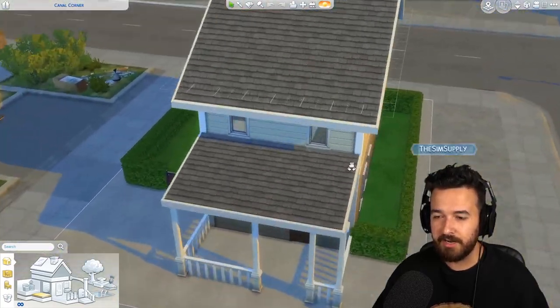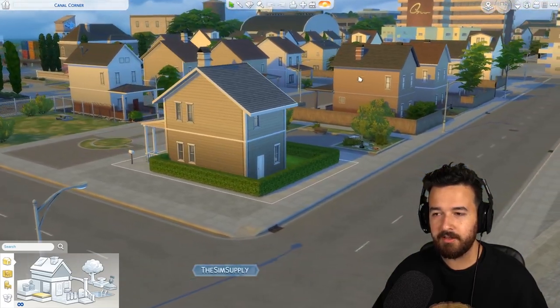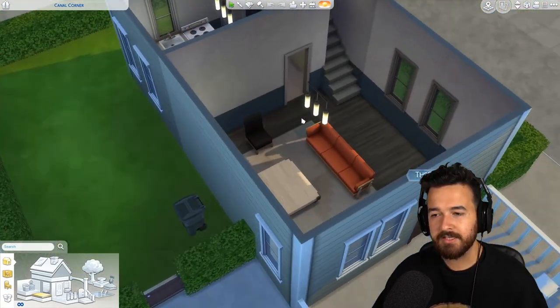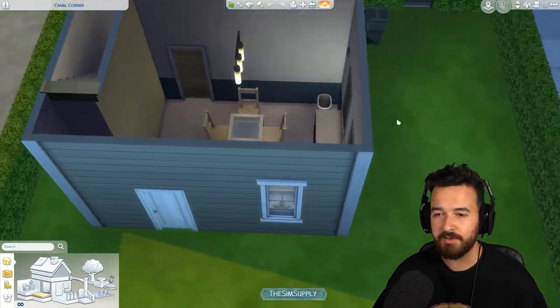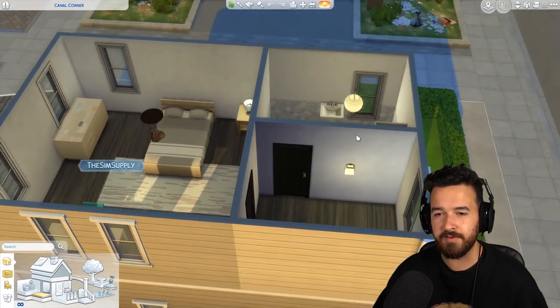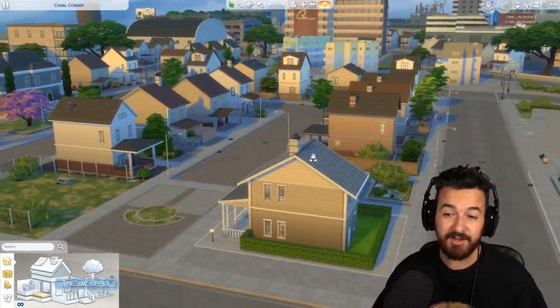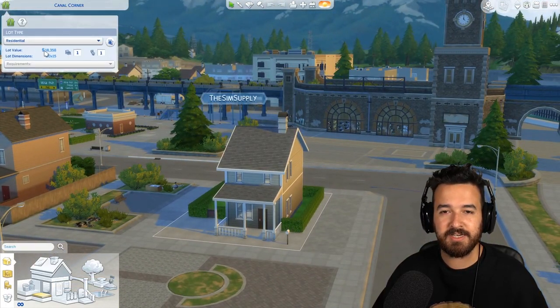So this lot — the exterior is nothing really to write home about, but it does look similar to the rest of them, which I like. Inside it is quite sad and very gray — it's a very starter home kind of house, very sad, leaves a lot to be desired. I would probably want to remodel this almost immediately after moving in. There's not much in there, there's not much wrong with it either, it just is not very nice. But that kind of comes with the territory of it being $18,000.